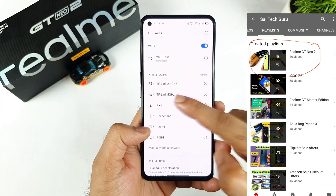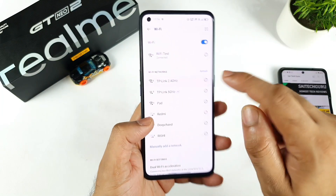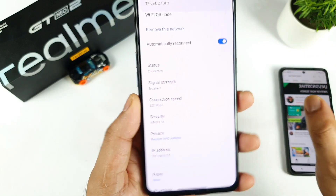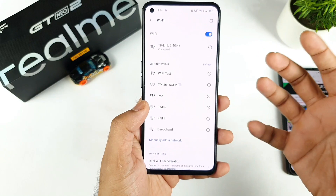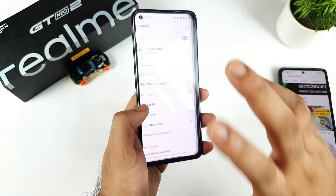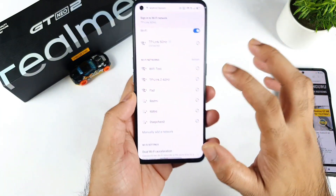Apart from that, let's take a look at the transfer link speed for 2.4GHz. The transfer link speed for 2.4GHz is not an issue — we have a really good transfer link speed of 300 Mbps. And even the 5GHz has got the maximum speed the Wi-Fi router supports, around 486 Mbps, giving exactly the same kind of high speeds on the 5GHz network as well. So in the Wi-Fi connectivity-wise, no issues with the Realme GT Neo 2 — it's perfect.